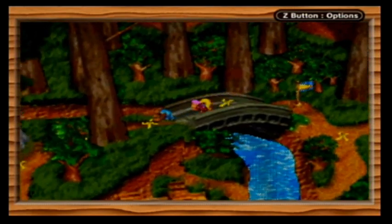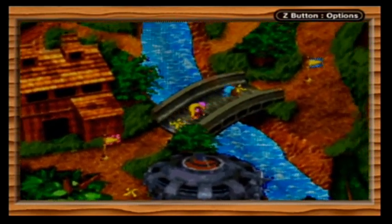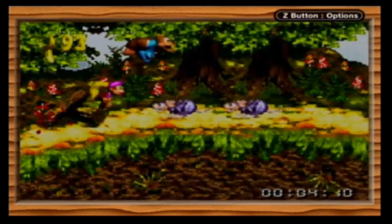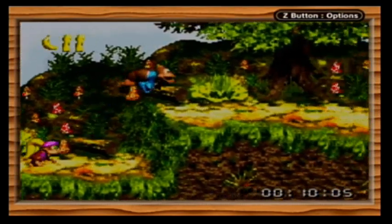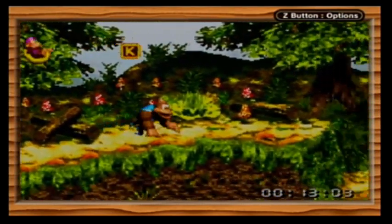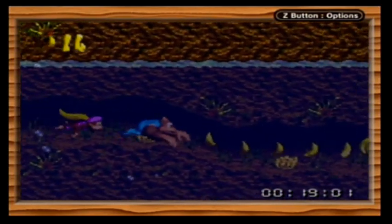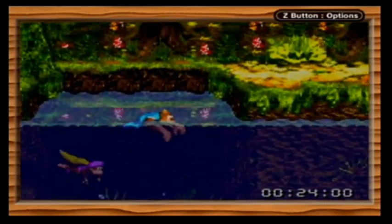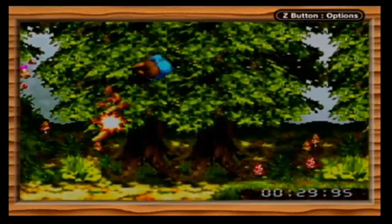Alright, time to take Brash down a few pegs. We're going back to Riverside Race to beat his record. It's important to note that there are warp barrels in this - those are invisible barrels that, if you touch them, they will appear and warp you to the end of the level. There's one on this level too - there's one for every level in the first two worlds. Unfortunately, warping to the end will prevent you from beating Brash's record. It will automatically cut your time up to the highest time possible. It might have been patched out in the GBA version, but that's the way it was in the Super NES version.